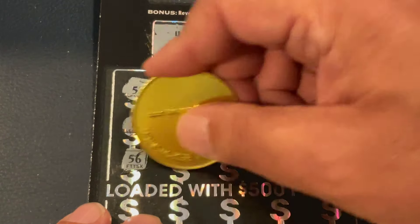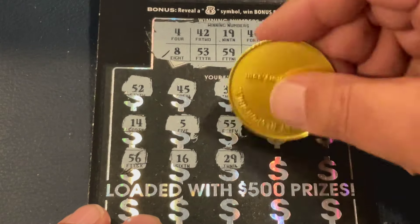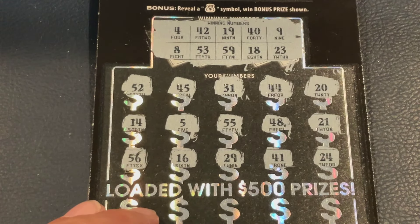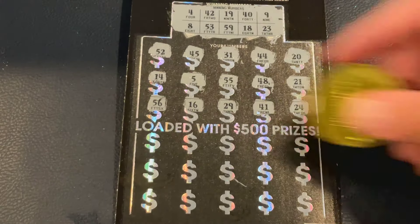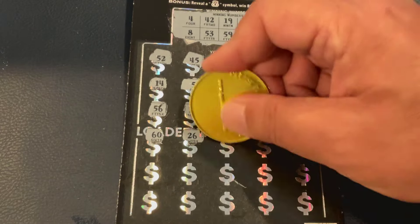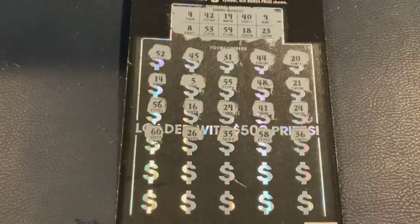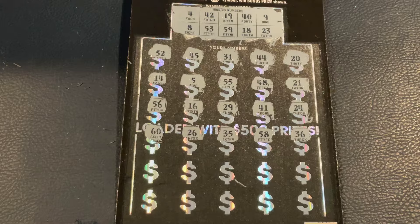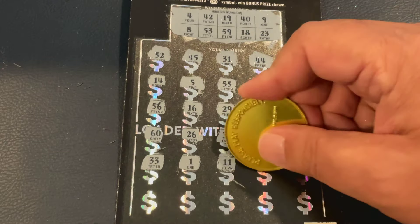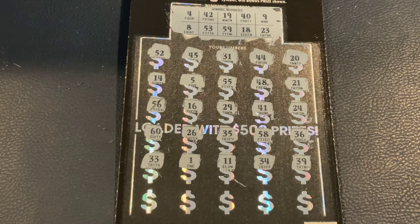56, 16 — nope. 29 — a lot of nines, but not that one. 41 and 24. Zooming back out: 60, 26, 35 — nope. 58 and 36. Then 33, one, 8, 11, 34. How about 39? Nope. Come on, last row, and then we'll check the bonuses.